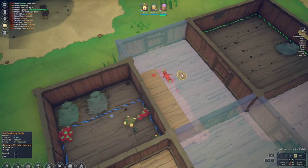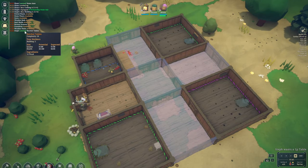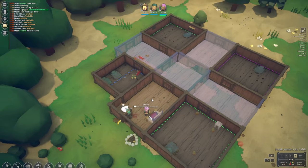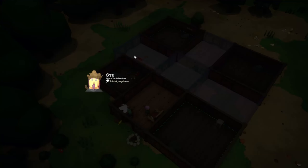We're going to butcher him as soon as we have the table ready. He didn't really drop much — we got some October berry seeds. Those could be useful. Steph has learned the butcher table, so now we should get a morale boost.